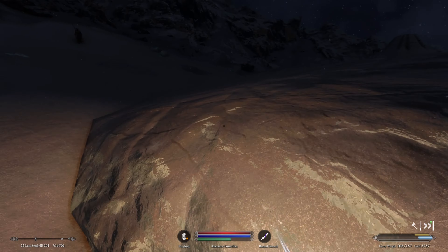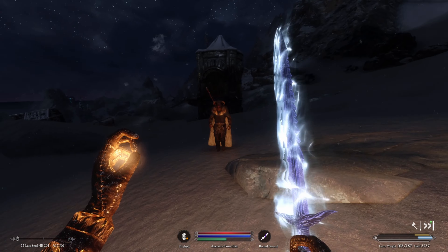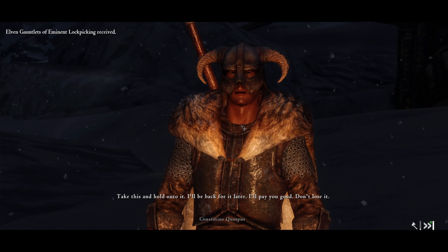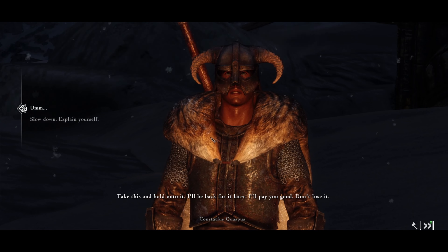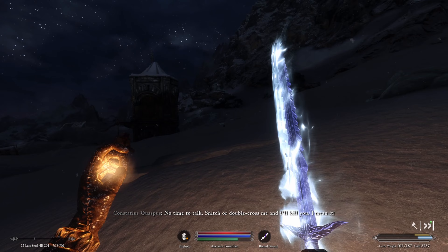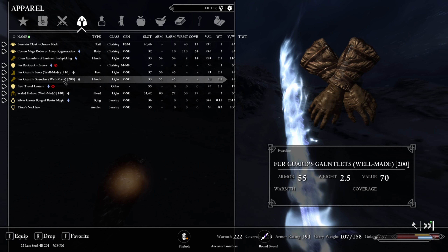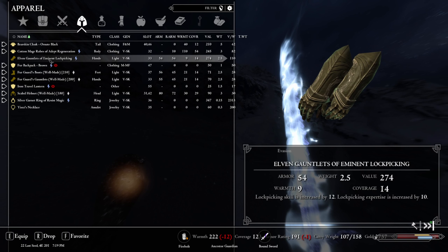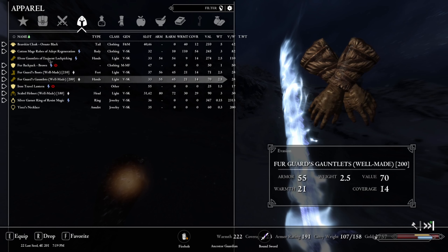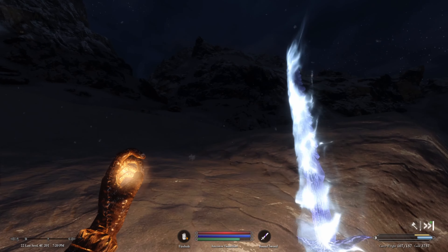We want to get more knock spells. A mysterious stranger approaches and thrusts something into our hands: 'Take this and hold on to it, I'll be back for it later, I'll pay you good. Snitch or double-cross me and I'll kill you.' We receive elven gauntlets of eminent lockpicking — +12 lockpicking skill — but they actually have less armor than our fur guard gauntlets.